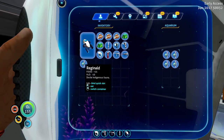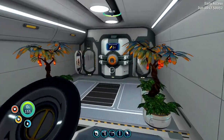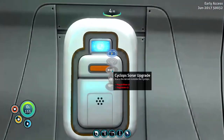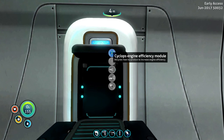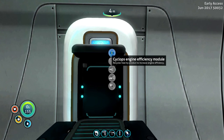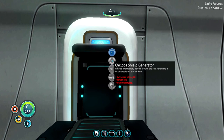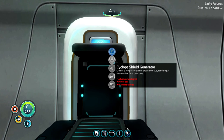Let's go ahead and switch container — more mobile food for us. We need to go ahead and start upping the sub, making it more powerful. We get four upgrade slots. Oh, that's why — we have four efficiency modules, that's why we're so good at going from point A to point B. Shield generator creates a temporary barrier around the sub rendering it invulnerable — requires advanced wiring kit, a power cell, and a uranite crystal. That's some heavy hitting stuff.